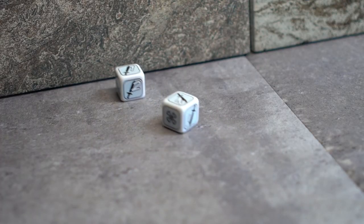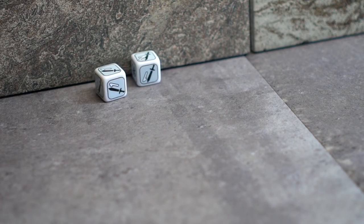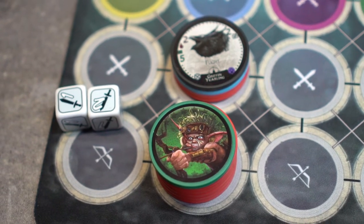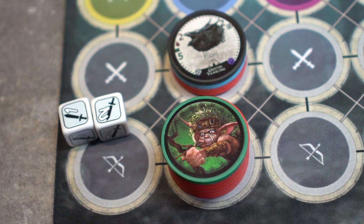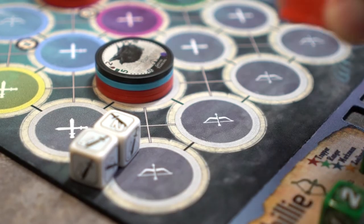Step 5: Roll the dice. This yearling only attacks, and it rolls two attack dice. Step 6: Resolve the roll. Any defense dice rolled would be placed on the baddie, and attack dice are applied to the target. Here, Gilly's health is reduced by three chips.